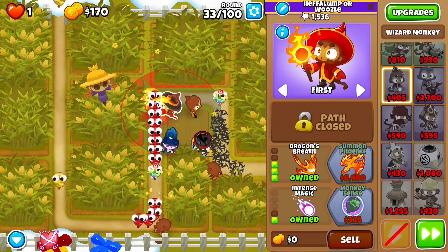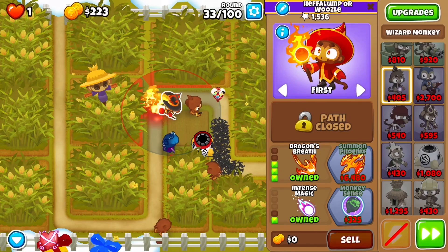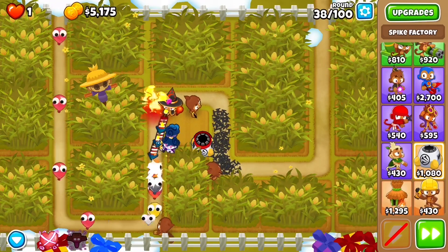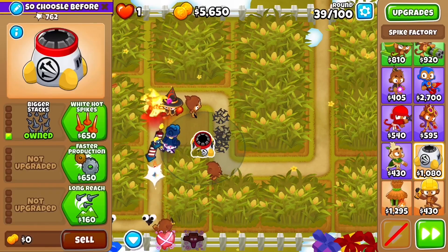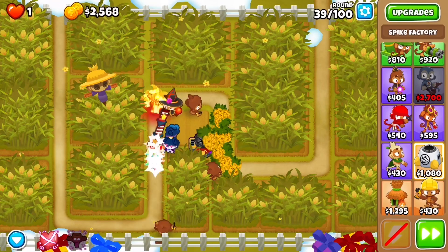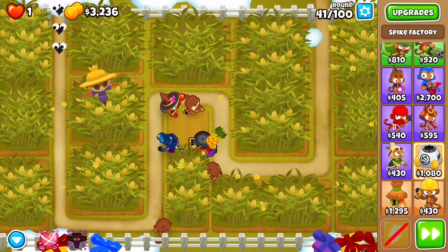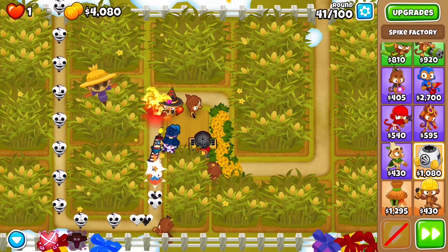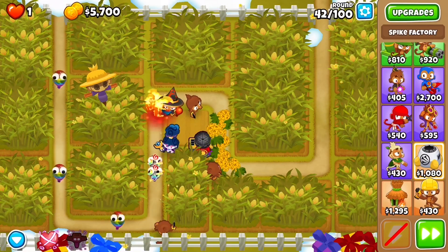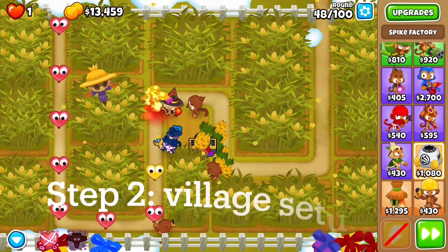First, I'm going to be getting the hero Zeely — very important that you use Zeely — and I'm going to be getting Dragon's Breath and a Spiked Ball. This will be enough to beat round 40, and then we'll just be able to go to about round 50, where I can then build my village setup. Because this setup uses pretty much only tier 3s, the triple discount definitely will be worth it.